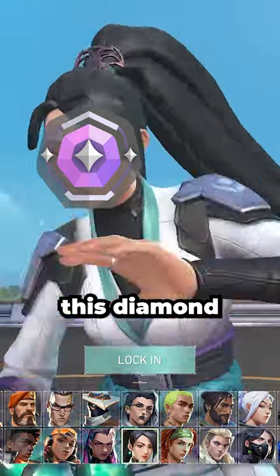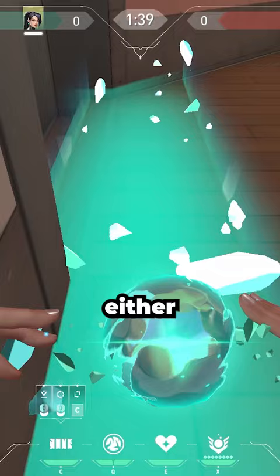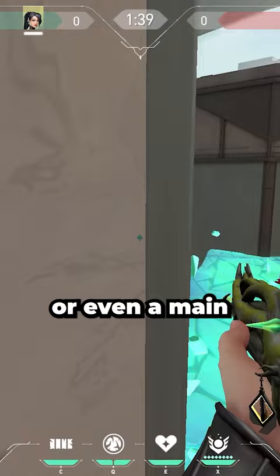I was coaching this diamond Sage main when I noticed that he wasn't using his util correctly. First of all, never wall mid — it instantly gets broken and will have no impact on the round. Instead, wall either at the top of mail and watch the cross for mid, or B main to take map control, or even A main to take map control.